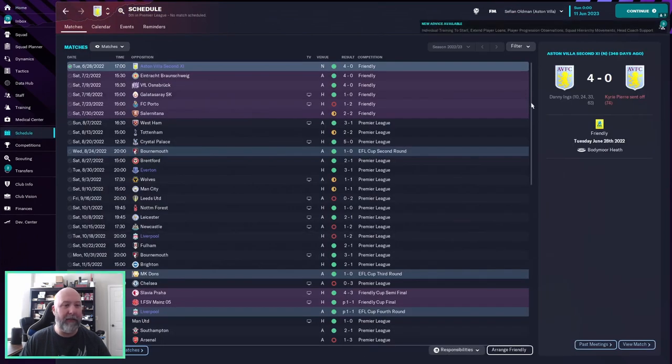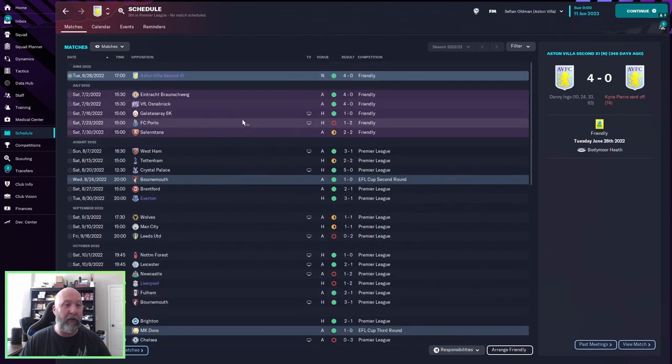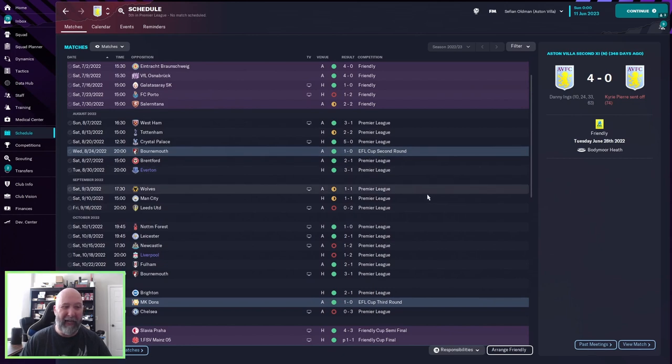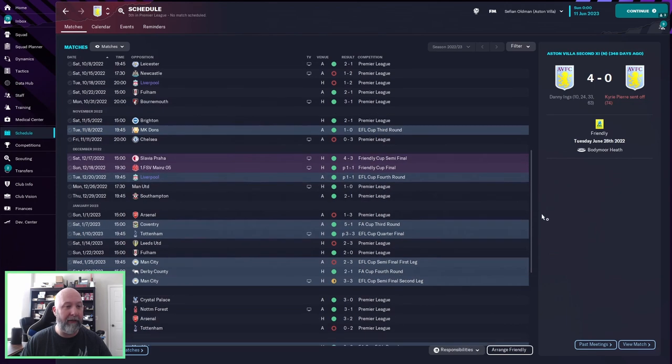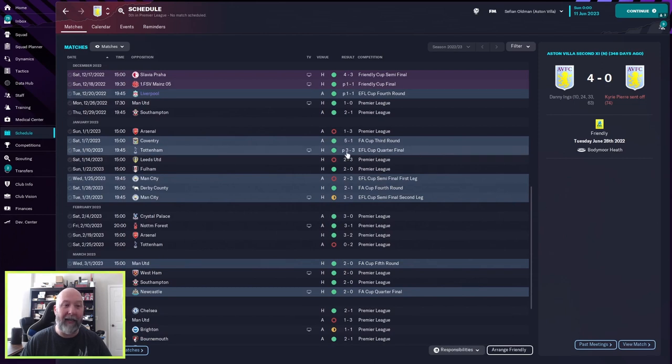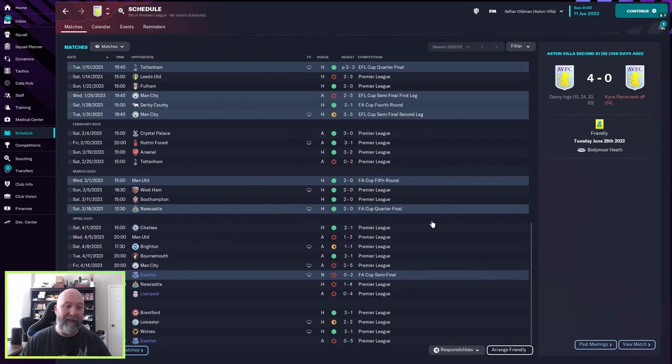Looking at Aston Villa's schedule — a much better start to the season. Porto was the only loss during the friendly season, then nothing until 0-2 against Leeds. Newcastle and Liverpool won two apiece, but a fantastic August. A not-great September, coming back in October with just two losses. Slavia Prague 4-3 win, Mainz with a friendly cup win — a trophy to add to the cabinet. Liverpool EFL Cup fourth round won on penalties, continuing on to the quarterfinal, and again penalties against Tottenham three-all. They lose out in the semifinals against Man City. Overall, up until April they were doing very well, and then five losses, one draw, and two wins. Not a great April — including a nil-five loss against Everton, which just hurts.